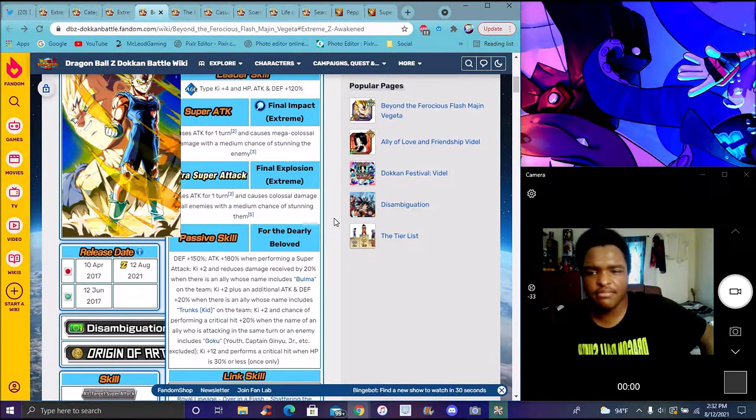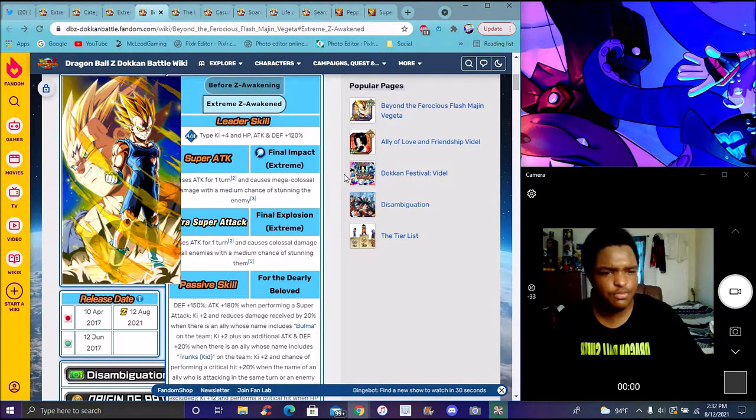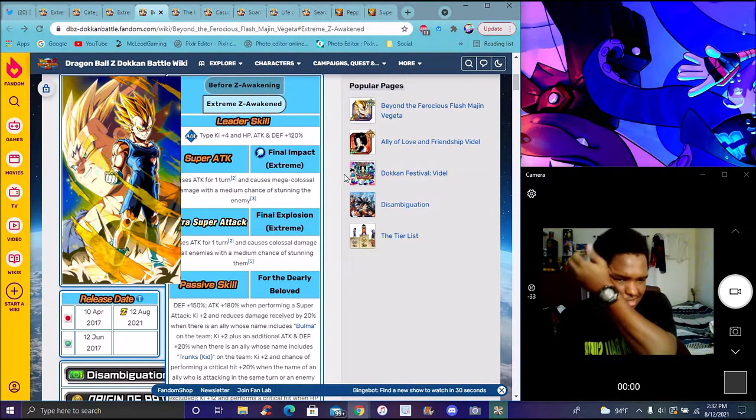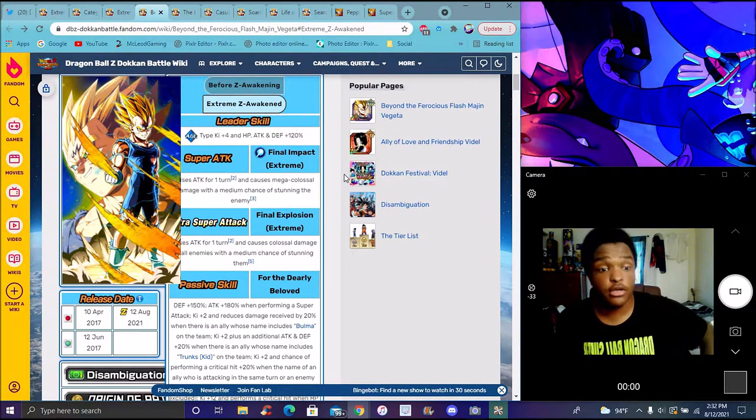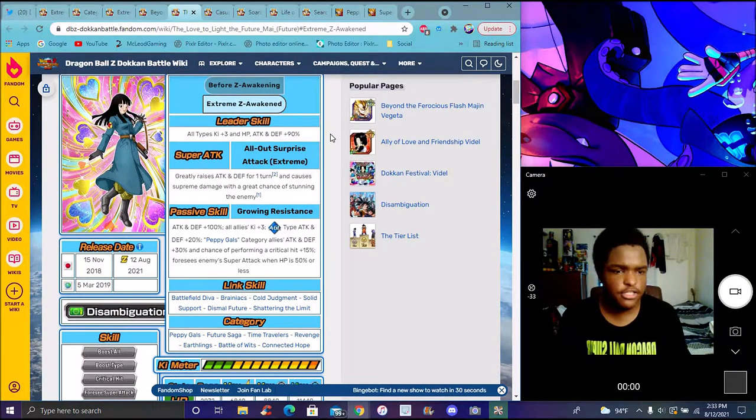I feel like they could have given him Ki unconditionally. He gets Ki only when finding a Bulma or Goku or Trunks on a team. It seems pretty okay — they could've done it a little bit better. No regards, he's good, but I feel like they could've given him Ki just unconditionally. All Miguel's units have the same leader skill — everything Ki plus 3, everything up 90%, fairly simple and easy.